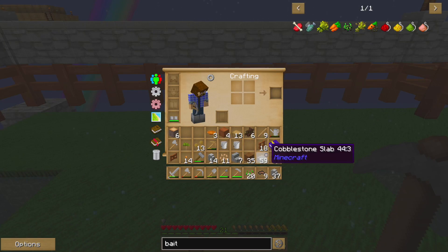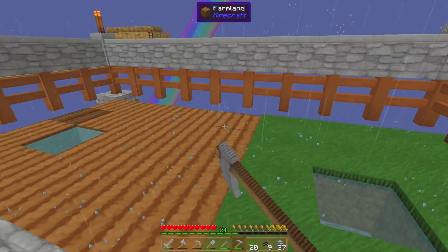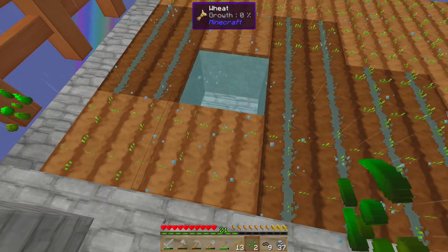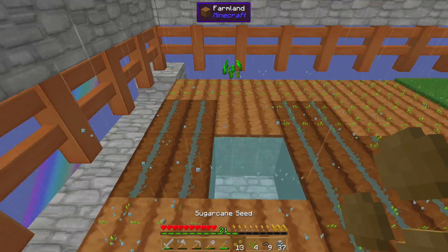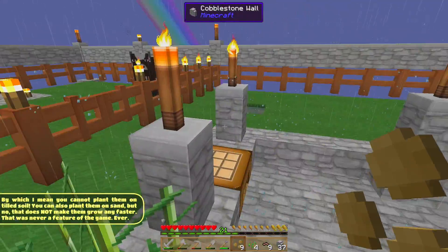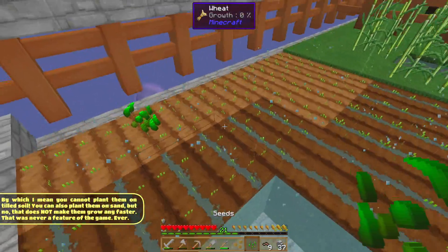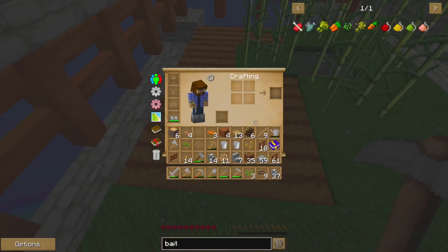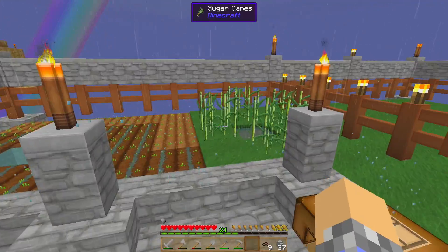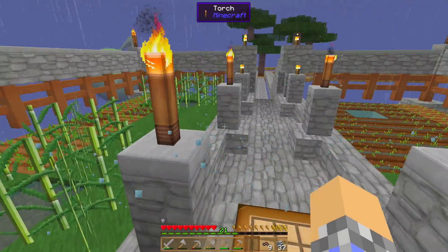All right, here we are — this is where the farming is going to happen. Let's go ahead and get to planting. I think we'll do seeds over here. Everything immediately surrounding a water block is going to be sugarcane, because I've got quite a few sugarcane to plant and very few water blocks. You have to plant sugarcane on grass — that was my mistake over there; I tilled everything up. That's okay though. We'll also plant some carrots — I like them, they're quick, they're easy to eat, and they grow pretty quickly.